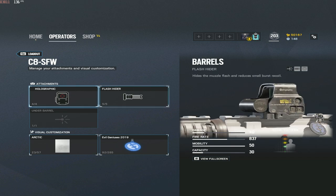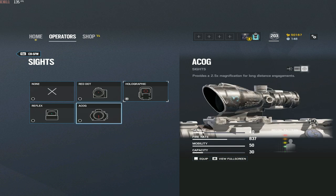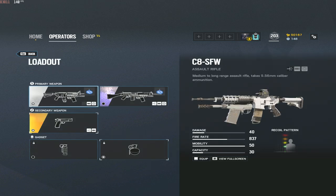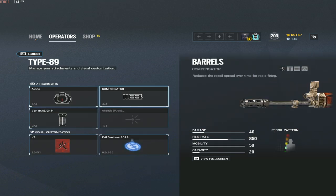For Buck, I run holographic and flash hider. The reason for the flash hider on Buck is that when you're playing that vertical game and shooting down through beams, you want to see what you're shooting at, so eliminating muzzle flash helps. Holographic rather than ACOG because with ACOG on Buck you're too zoomed in and unaware of your surroundings — with the holographic you can flick enemies and still see what's going on around you.